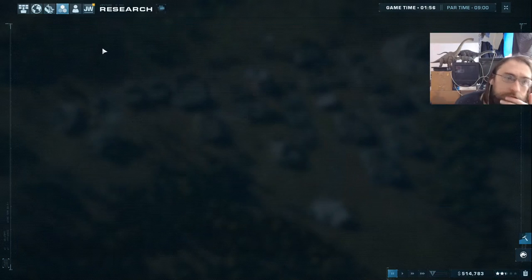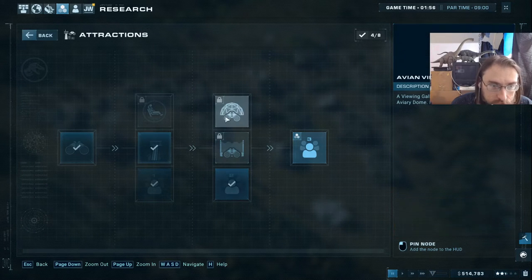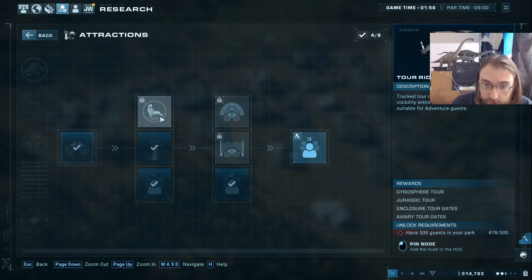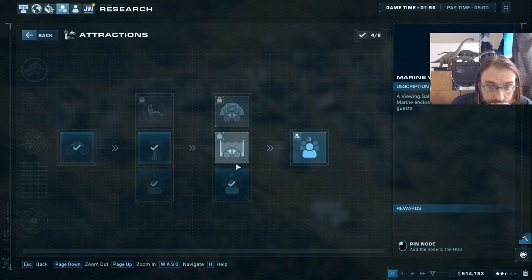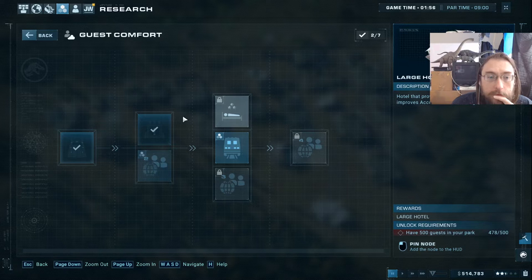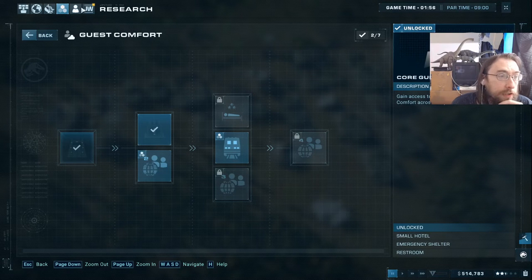We just finished our research, so let's go through our research again and look at what we want to get done. If we want to do the aviary, that's going to get pretty expensive — and guest attraction modules are insanely expensive — so we're not pushing for that. Under guest comfort we could do paths, probably should at some point. Large hotels is another option — we should do that before we need another hotel, but right now we're good.